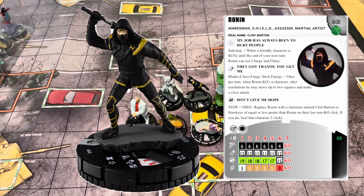Ronin has the trait 'My Job Has Always Been to Hurt People' — Sidestep; when a friendly character is KO'd, until the end of your next turn Ronin can use Charge and Flurry. His attack ability 'They Got to Thanos, You Get Me' — Blades/Claws/Fangs, Steel; once per turn when Ronin KOs a character, after resolutions he may move up to two squares and make a close attack. He has improved movement through characters, four range with dual targeting, and costs 55 points. His stop click reads 'Don't Give Me Hope' — replace Ronin with a character named Clint Barton or Hawkeye of equal or fewer points, or their last non-KO click; if you do, heal that character two clicks.